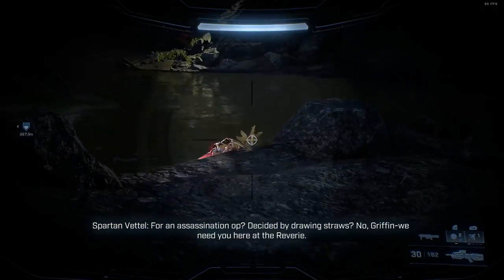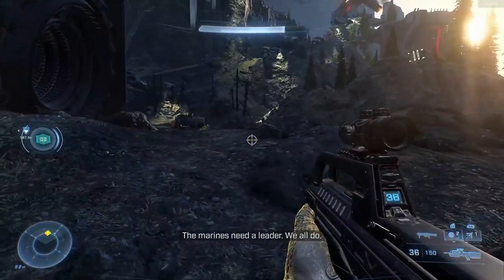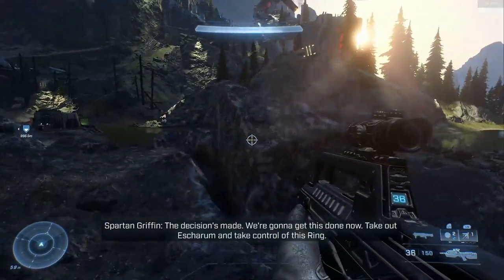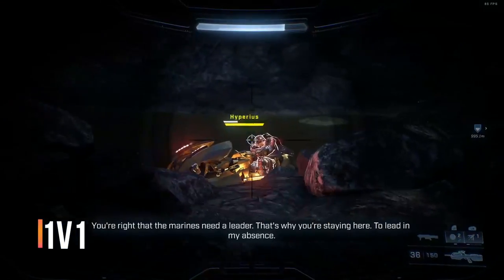These boss battles can be difficult because this fight challenges you with two foes head-on at the same time. The first task with this boss battle is to isolate Hyperius and lure him away from his teammate.